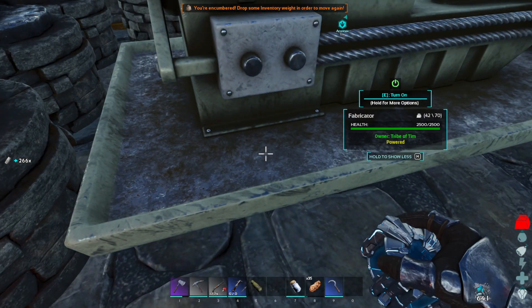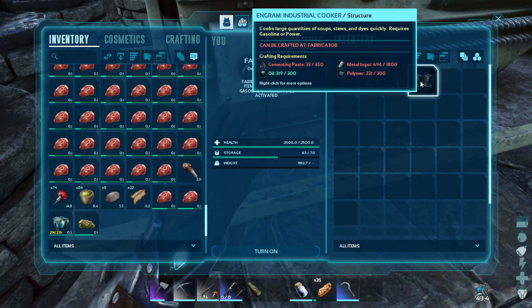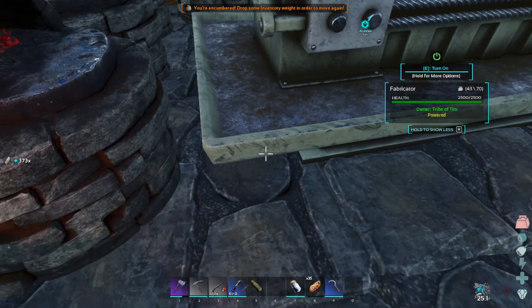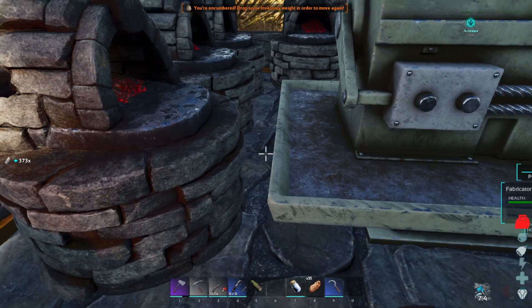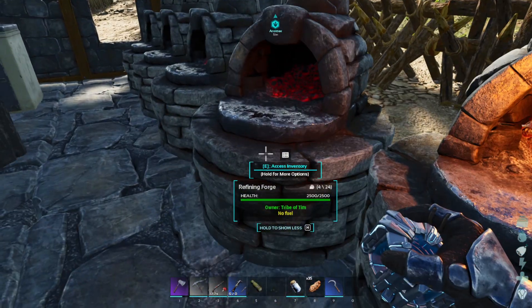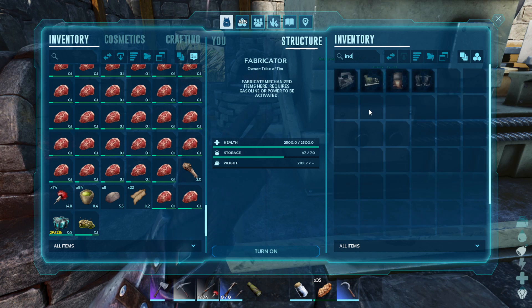But look, I've got 266 metal — we put that in here. What am I short on for the industrial cooker? I need a lot of cementing paste, polymer I can get, metal is the other one. I'm not too far away actually with metal, but I'm gonna need to go for another metal run or a couple runs because this won't last forever.